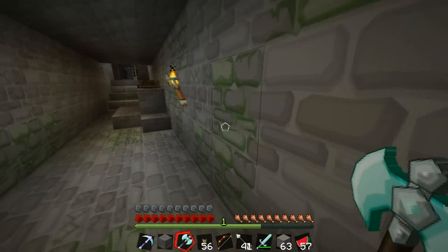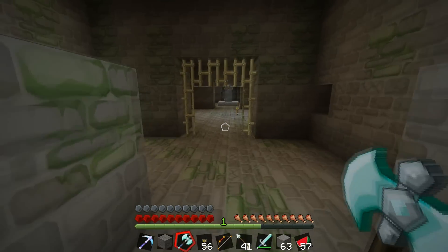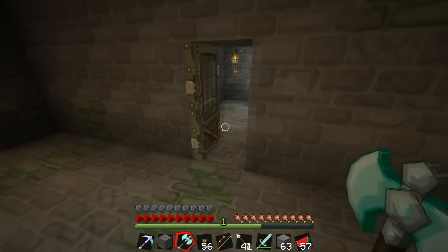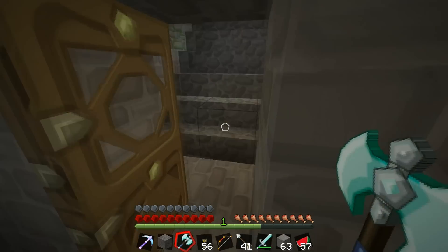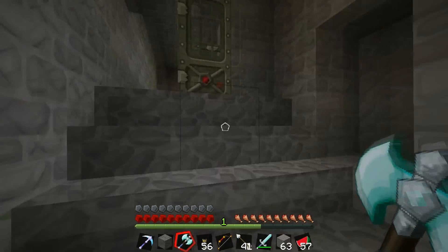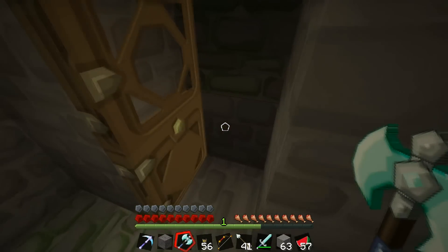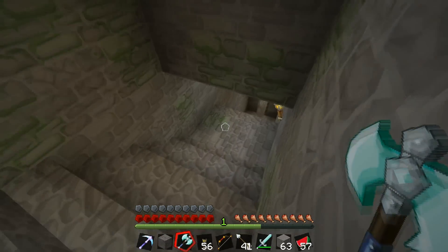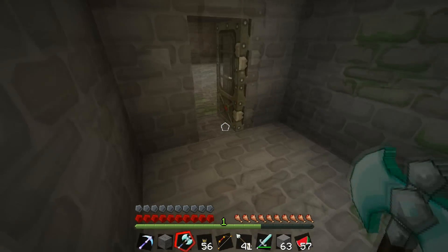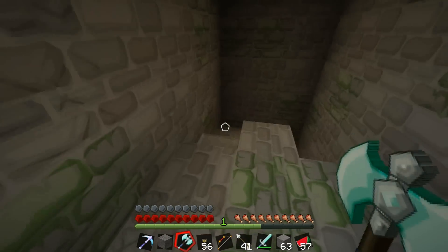I'll go ahead and grab everything out of these chests — that way if you guys don't want to come over here. I think it would be pretty cool to actually come here and make this like your home — that would be pretty beast mode. This thing is just huge. Oh, I thought that's where the mob spawner was — a door for nothing. I'm gonna put one of those in my house so people open the door and are like, wait, what?